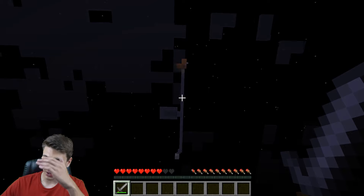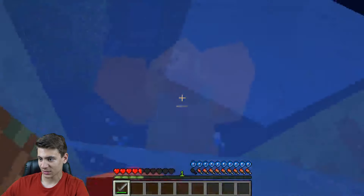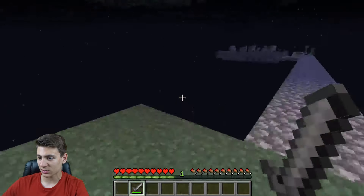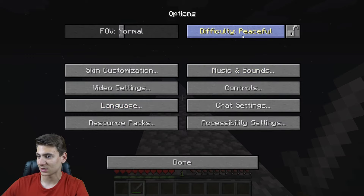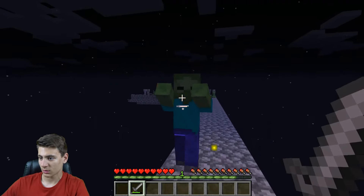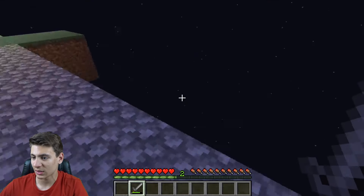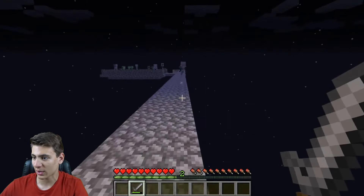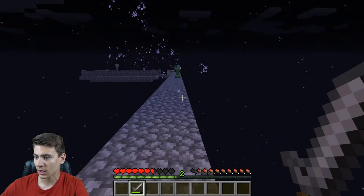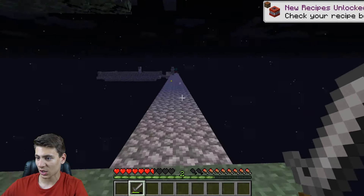Oh no, they're spawning everywhere! I'm gonna set it back to normal because there's way too many. The move is just to stay in the water. Look at all those things — I'm not getting spiders, just creepers and skeletons. I might knock it down to easy because they're just spawning way too fast. At this point I don't care if they fall off the edge, I just need spiders to spawn. Oh, there's a spider! They'll fight each other for a bit. That skeleton was so freaking fast. Wait — how did that creeper blow up? It was nowhere near me. That was a lot of work getting those blocks.